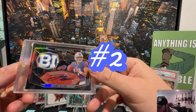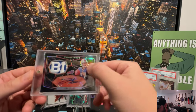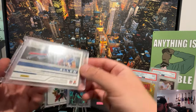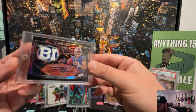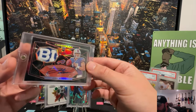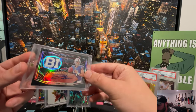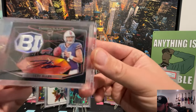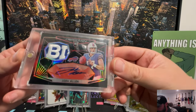Number two: Josh Allen RPA — look how sick that patch is. That's number two — just sick, disgusting, and in very very good quality. There's a little bit of fraying on the patch I'm not sure about, but that is your number two card. Beautiful Josh Allen rookie card, number two.